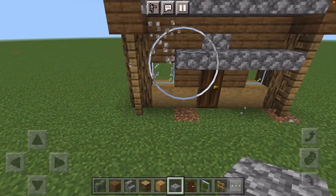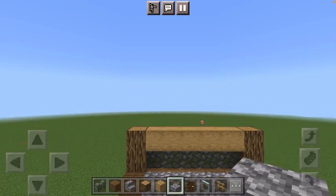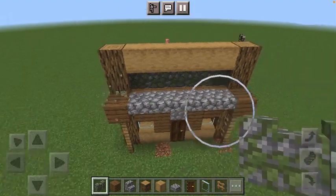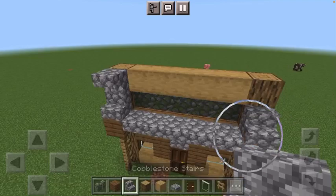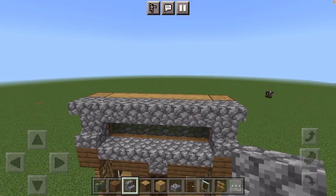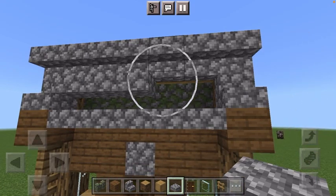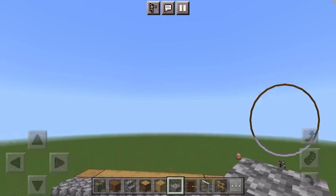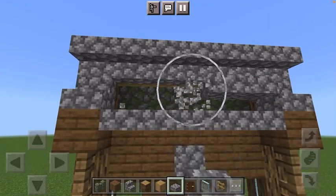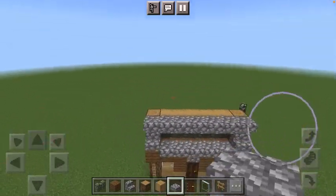I feel like that's a good front. Maybe we could go with this — and then we could go with upside-down stairs. And look at that. The slabs are way... no, that's better. I like that better. Alright, now we're finished with the front.